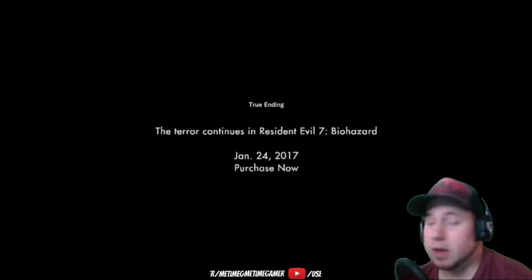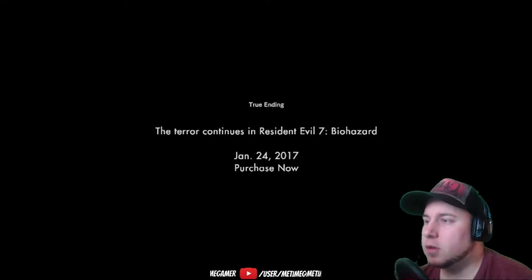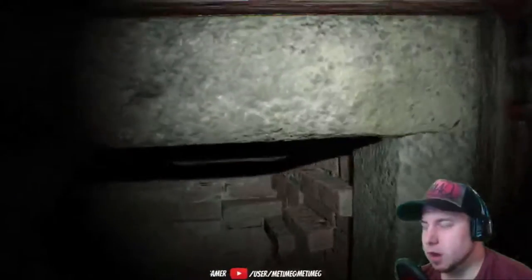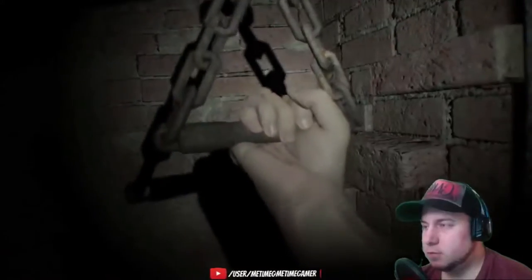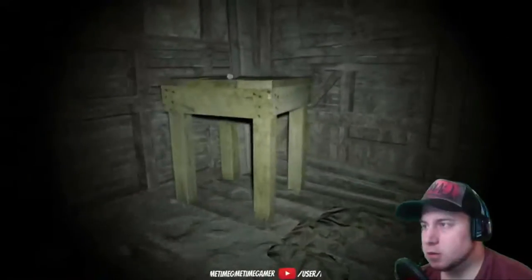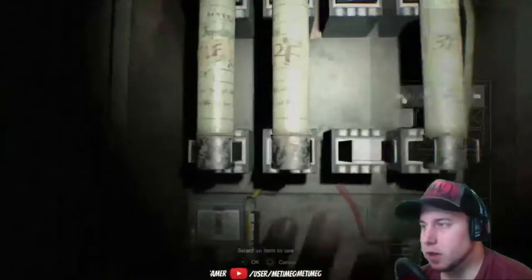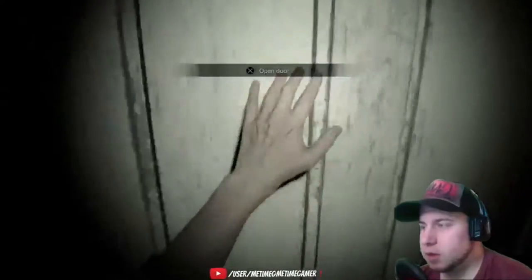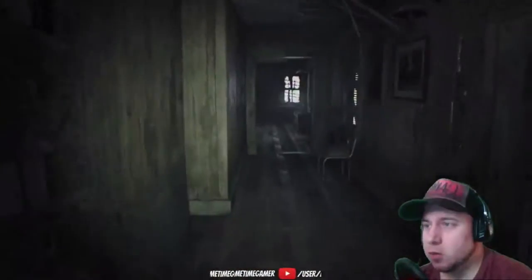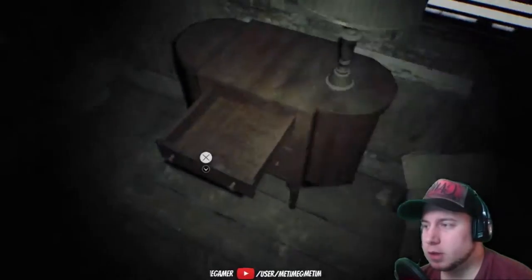All right, true ending — that was pretty easy. Basically when we do the dummy finger thing we're going to try to get the true ending at the same time too, which is pretty simple. We're back at the beginning. Same thing again — open this little door here, get the fuse to open the stairs, put the fuse over here.